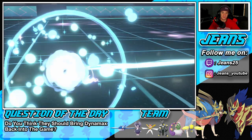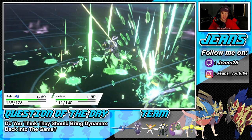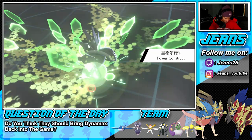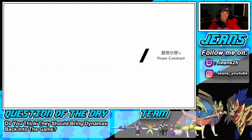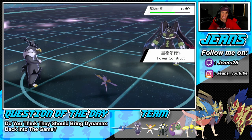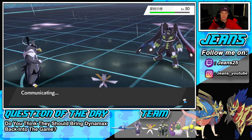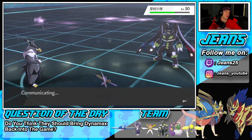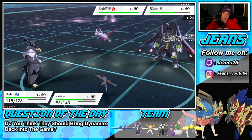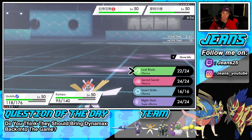He goes for Thousand Arrows, which hits both of us — that's a Ground move, so easy eats for both our Pokemon. Then Power Construct triggers — that's a huge problem. Zygarde goes from 50% form to Complete form and its HP goes through the roof. I'm thinking of doubling down on it. Without Dynamax to check it, it got even better. He sends out Latias, probably to Tailwind.